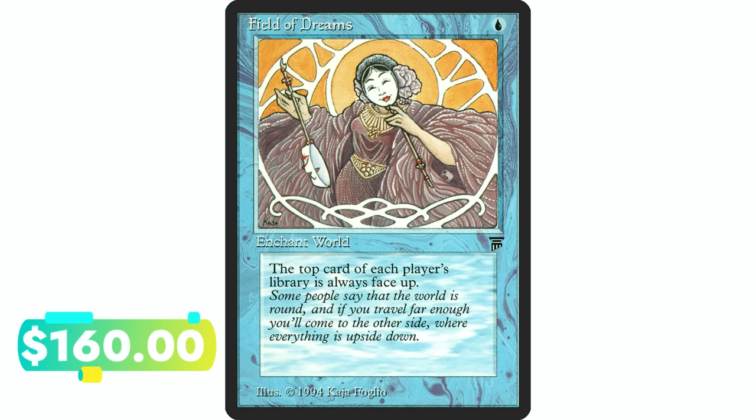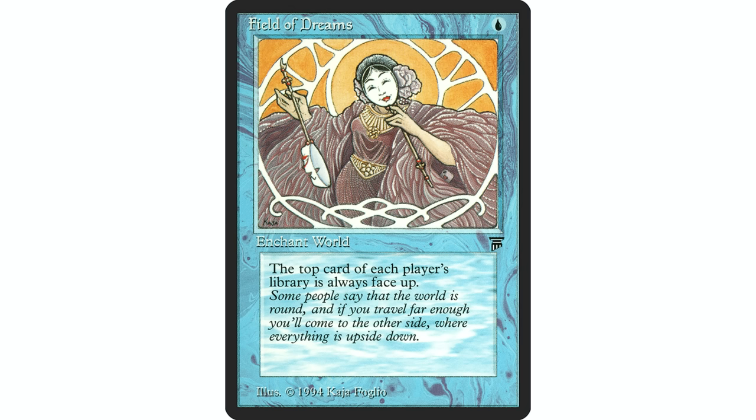Field of Dreams — one blue mana, world enchantment. Players play with the top card of their libraries revealed. A lot of different ways you can use that — if you're in a Lantern of Insight strategy, this is another option. You can see what's on top of your opponents' libraries, or what you're drawing. There are some strategies that specifically want a card like this.